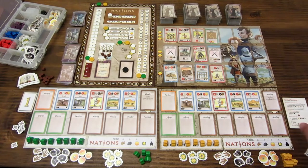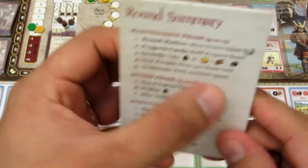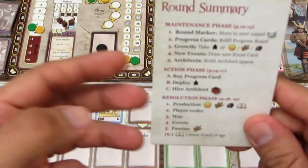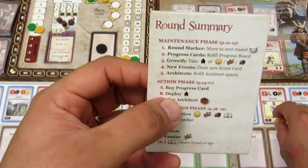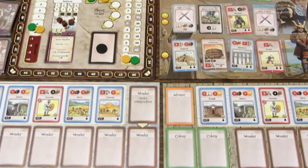¿Cómo se dividen los turnos? Después de recibir el nuevo evento y llenar los arquitectos, empieza la fase de acción. En esta fase solo se pueden hacer tres tipos de acciones: comprar una carta de progreso, poner un trabajador o emplearlo en un edificio, o contratar un arquitecto.